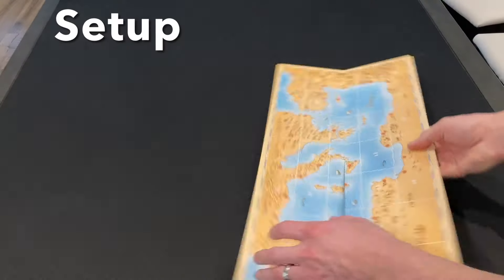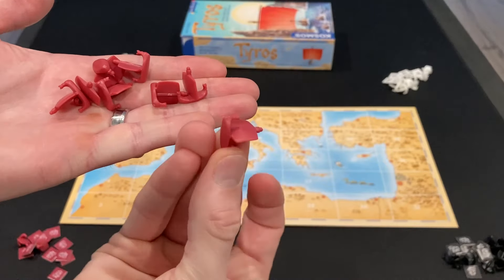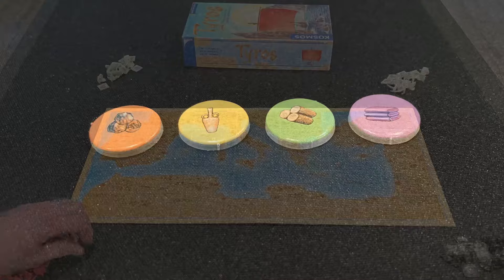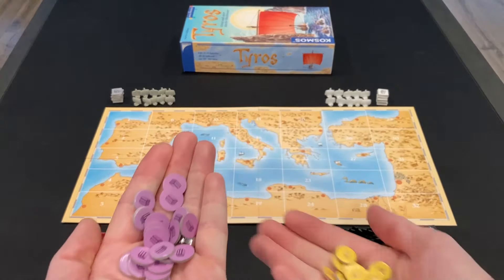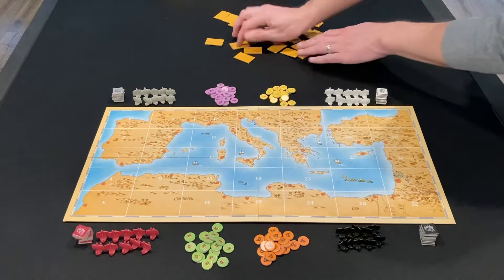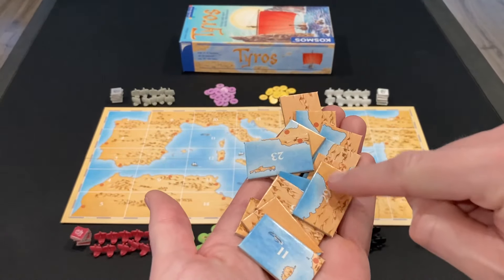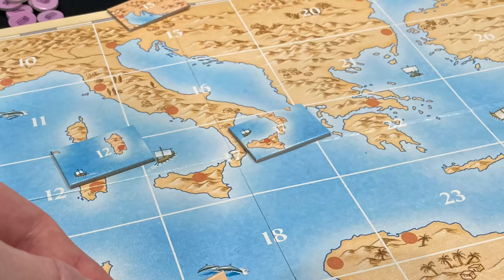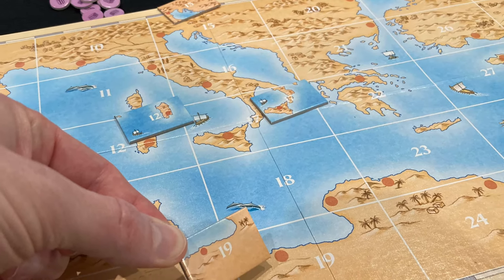First, each player chooses a player color — we have white, gray, black, and red. You're going to take all your ships and all your little square city tiles in your color. Next, you're going to separate the four different colors of empire tokens — purple, yellow, orange, and green — into four piles. Then you're going to mix these rectangular map tiles face down so that nobody can see the numbers on the other side. Each one of these tiles corresponds to one space on the map. The map of the Mediterranean is broken up into a grid, and each grid space has a number. These tiles correspond to that grid.